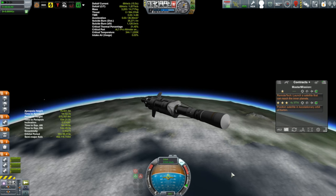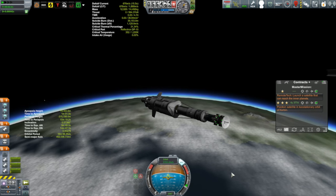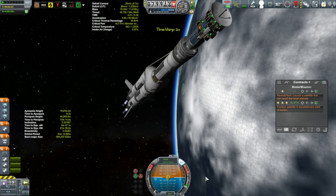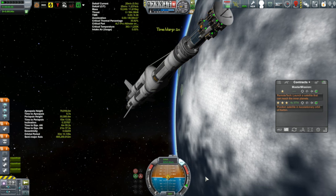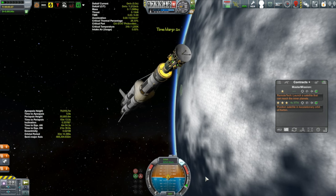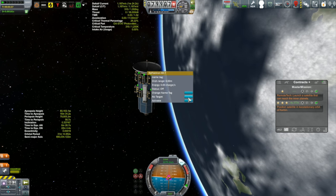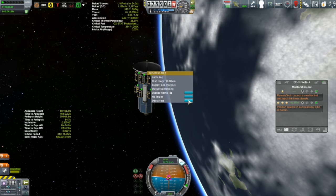Let's take a look at our antenna. This is the Reflectron KR7 that comes with the remote tech mod. It has a range of 90 megameters. It should seem like a simple enough contract — all I've got to do is point it at one of these inner bodies.